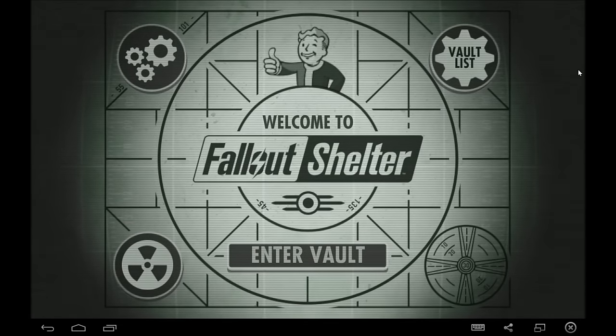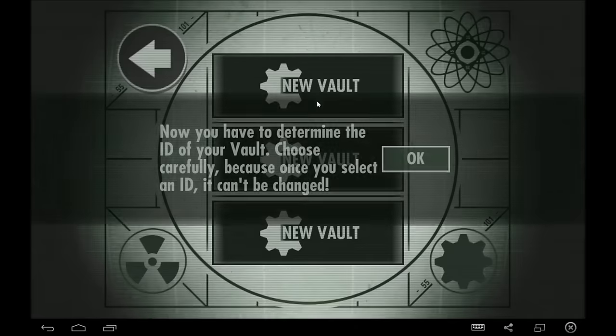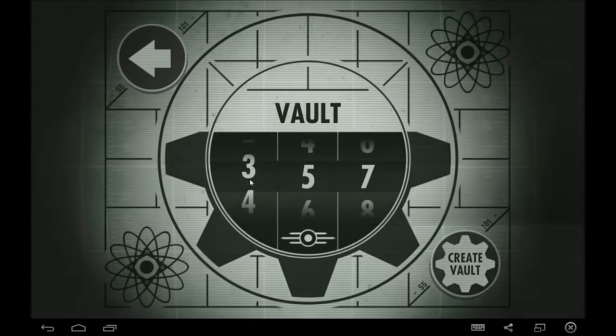With that being said, let's dig right in. We are going to start a new vault. You have to pick which number vault you want to have — we are going to be Vault 121. 21 is my lucky number; it was my basketball number when I was in school.